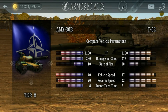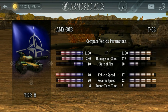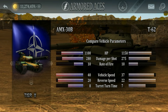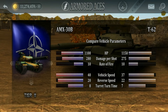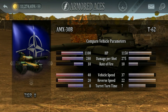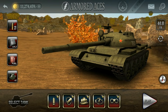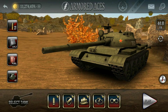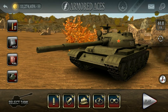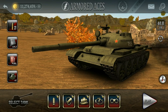The turret turn time is faster than the AMX-30B. So which tank is better? I personally like the T-62 more because of the lower profile of the vehicle and the bigger gun depression. As you saw in my AMX-30B game, the cupola on the top is easily visible to your enemies, and the higher profile makes it easier for enemies to hit you.